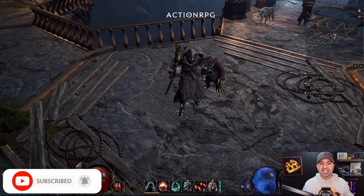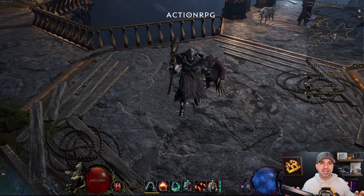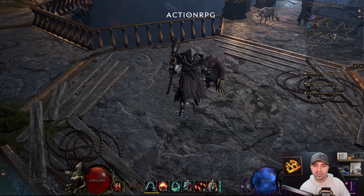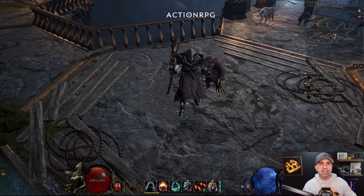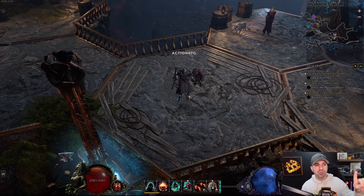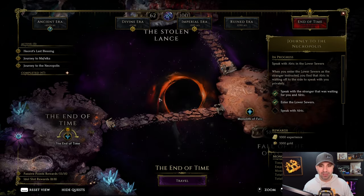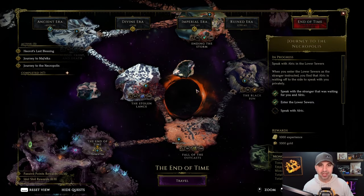The big part of this is you can kind of skip the campaign. Inside of Last Epoch, starting with the most basic option: you can get power leveled. If you have a friend, literally at level one you log into the game, group up, teleport to him, and you can run end game content through the Monolith at level one.